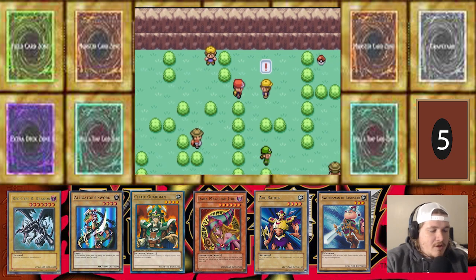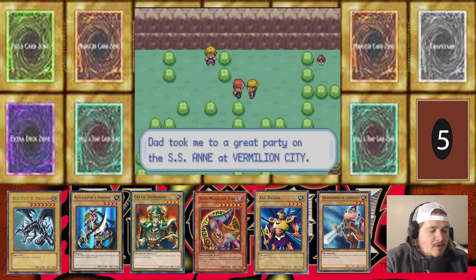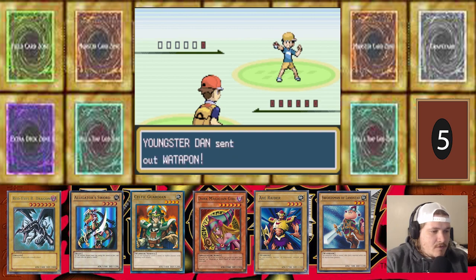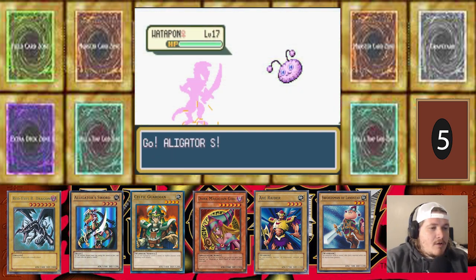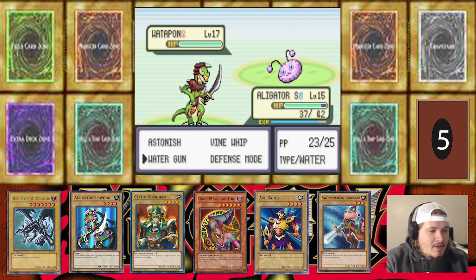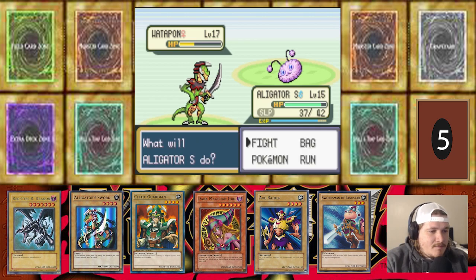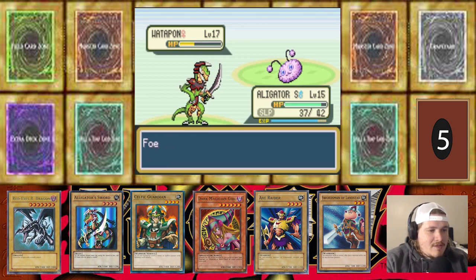I know they are currently working on updates to get more renamed moves in this game. Water Pawn — that is from the movie. Water Pawn's definitely got to be a Normal type. It's got Sing! Water Pawn put Alligator Sword to sleep. That's pretty cool — Water Pawn's pretty dope. I like how they did the animation for them, really well done. All these sprites are really well done — whoever made them did an excellent job.